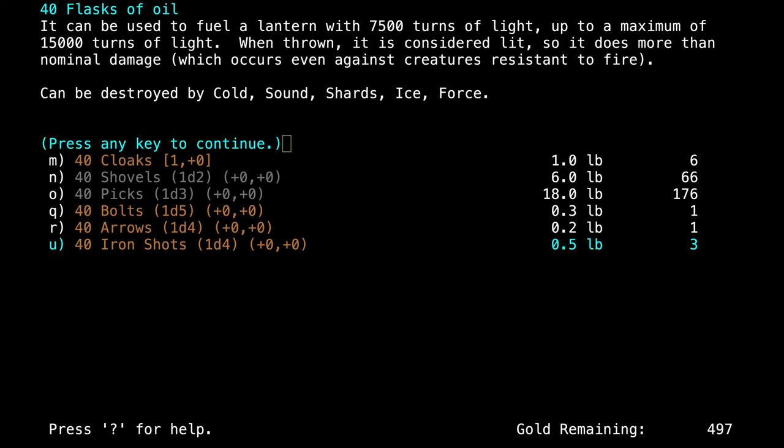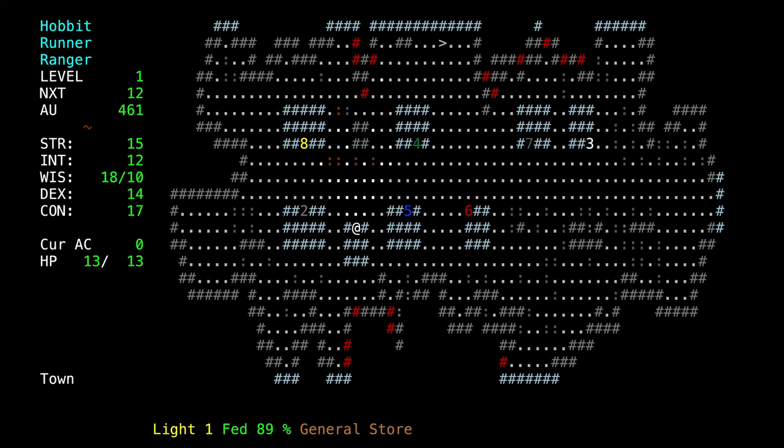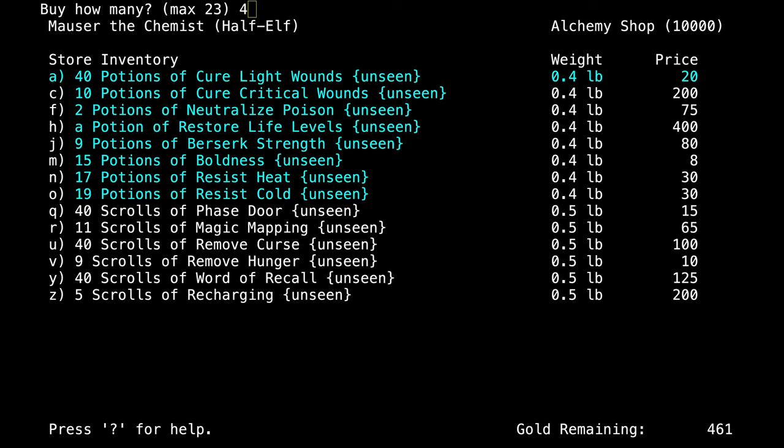We're going to get 23 iron shots. This is going to be our bread and butter — killing things in the dungeon and gaining experience and leveling up. We're also going to buy flasks of oil because they do more damage, but they're one-time use. And then we're going to buy some of these as well.